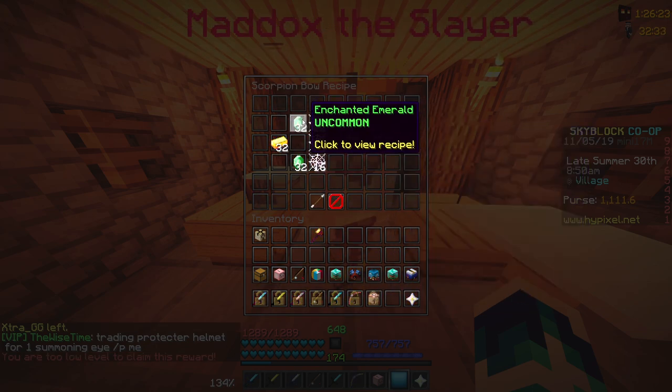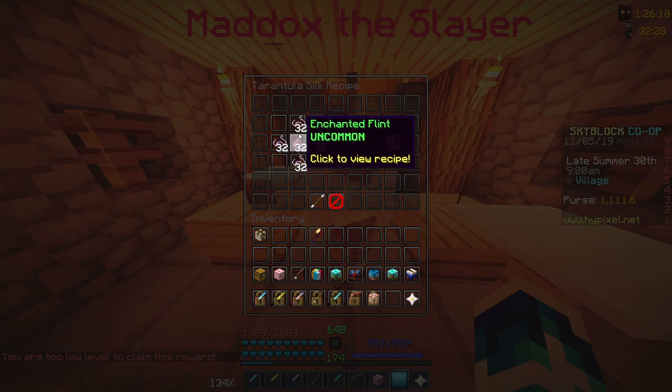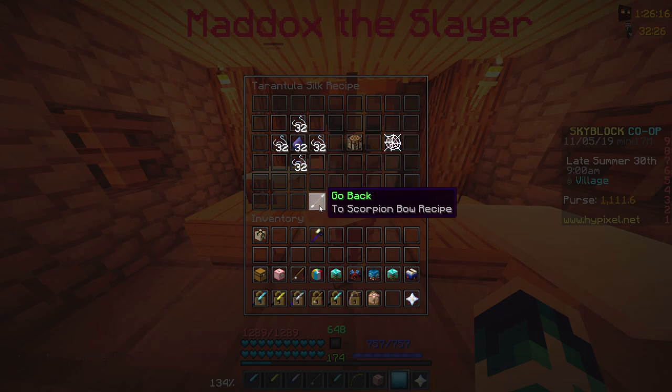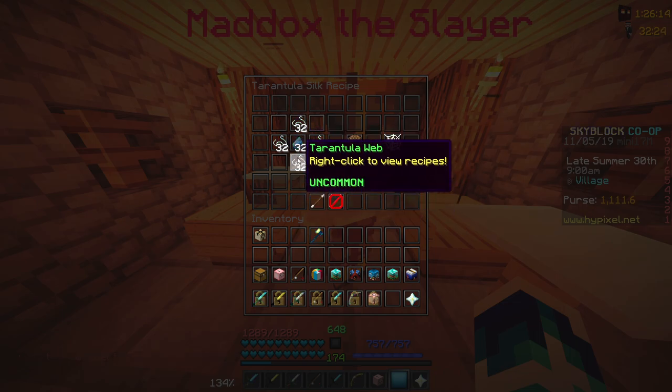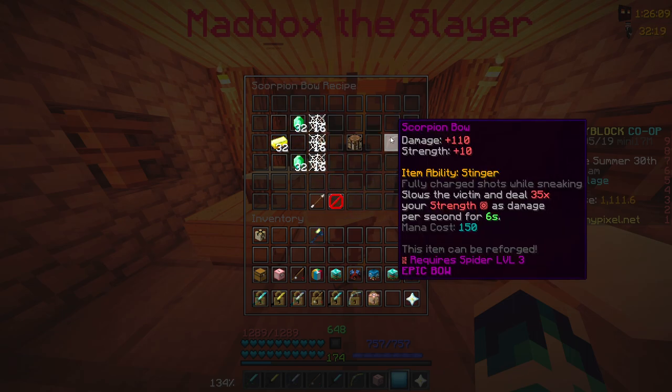It's crafted just like this with a stack of enchanted emeralds, half a stack of enchanted gold, and 48 tarantula silk, which is made just like this. I think it's like 96 stacks of tarantula web and half a stack of enchanted flint. And it crafts you the Scorpion Bow.